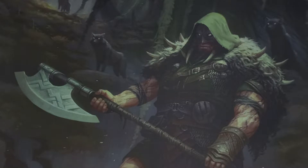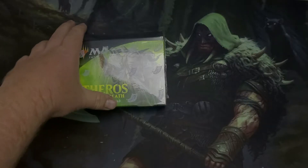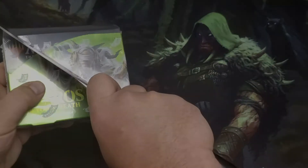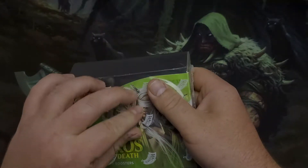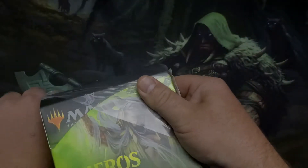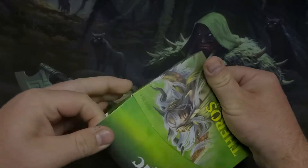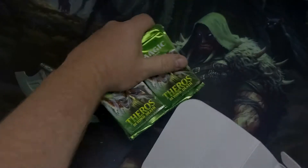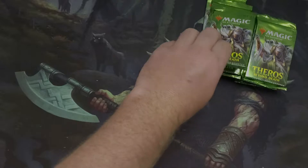Welcome back to Big Bob's MTG. Today we're going to open a Theros Beyond Death collector's box. This has been one of my favorite sets — I love the enchantments and the amazing cards in it. Today we're going for a foil Uro, some Kroxa, and maybe a foil constellation Saga — that would be amazing. We have our packs open, let's get to it.